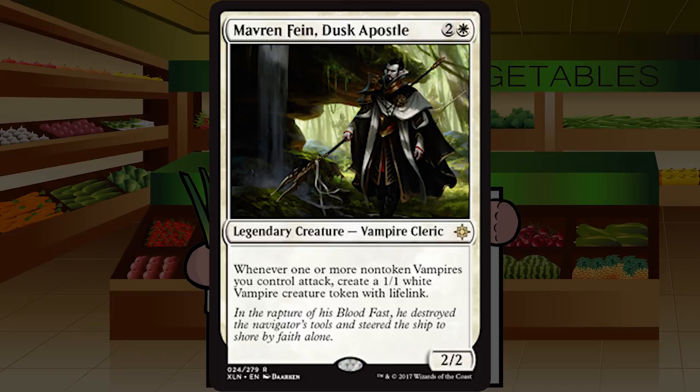Mavren Fein, Dusk Apostle is two and a white for a legendary Vampire Cleric at rare — a 2/2. Whenever one or more non-token vampires you control attack, create a 1/1 white Vampire token with lifelink. This is very solid and a great start to a go-wide build-around. A 2/2 for three that makes a 1/1 lifelink each time it attacks is great, especially if you mix in evasion to get those attacks through. It's a little squishy at 2/2 but I'd still first pick this and build around it every time. B plus.